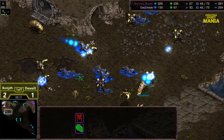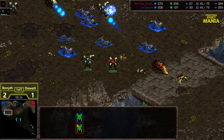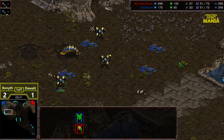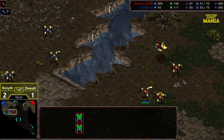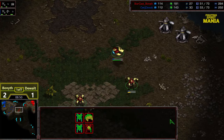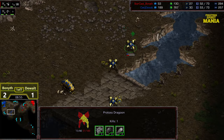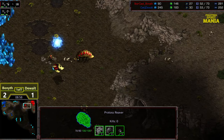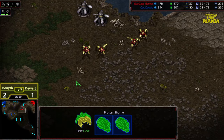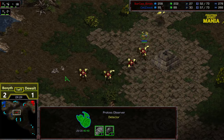It looks like the reaver was just there for Bonneth — hard to tell with these colors, sorry guys. We're going to switch it mid-game, special Fighting Spirit Mania color swap to make things a little clearer. I like the pastels but they're a bit too hard to read in a fight. Anyway, it looks like DeWalt was able to hold — didn't think he was going to for a half second — and that's allowing him to get a slightly earlier nexus. He preserved that initial reaver, scooped up an additional one, and is starting to charge forward.